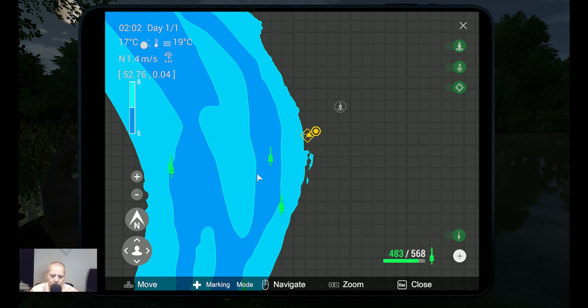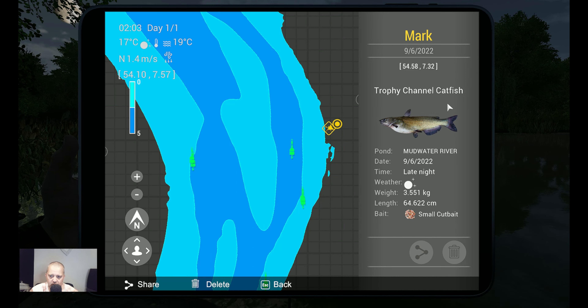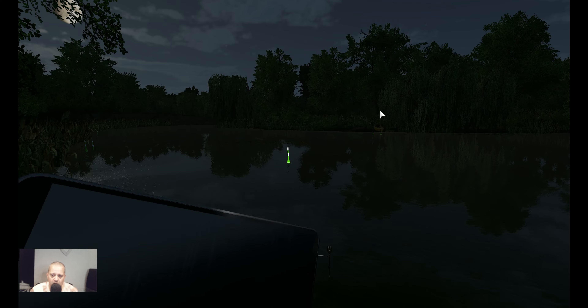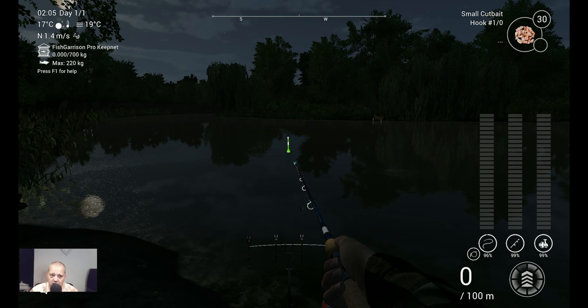All right, it is marker time. Let's zoom in a little bit so you know where I am. As you can see, I'm fishing in the deep part. This is the marker — a trophy channel catfish, late night, 3.5 kilograms, that's a nice one. 64 centimeters with small cut bait. Coordinates 54.58 at 7.32. Now you've got the marker — put it there, throw in your rod, and catch a beautiful trophy channel catfish.